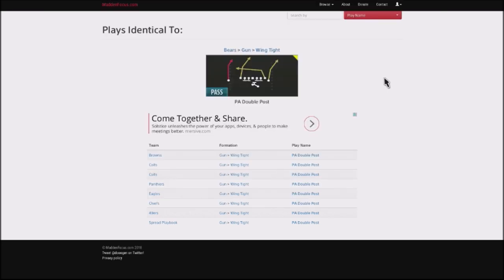This is going to round out the little mini scheme that I posted on my channel out of the gun wing tight formation of the Chicago Bears. Multiple different plays we broke down to go and attack our opponent on the ground, with good passing plays to attack the flats, attack over the middle, and really drive our opponent nuts. We're going to be able to attack every single area of the field.